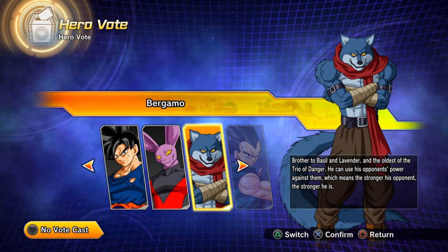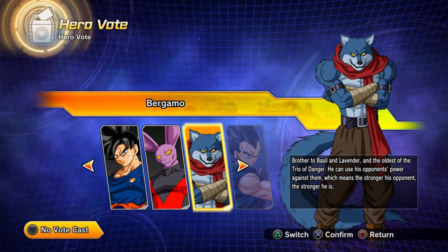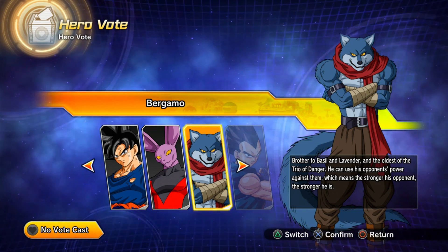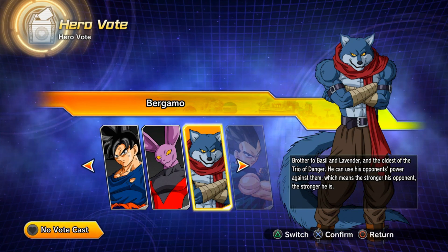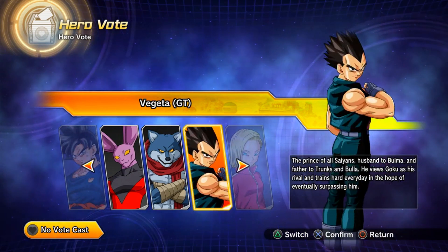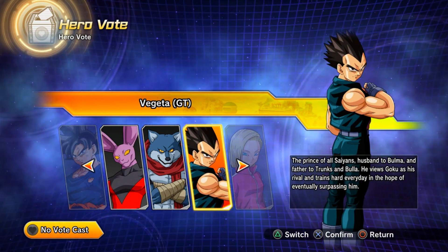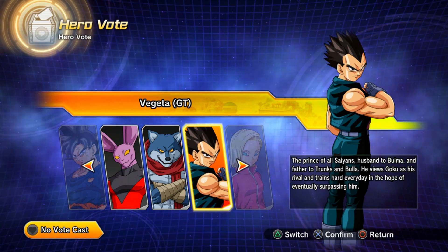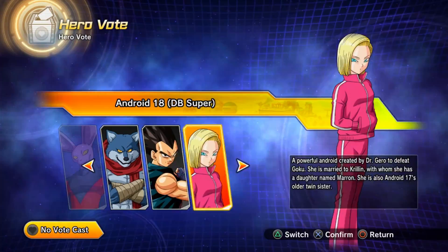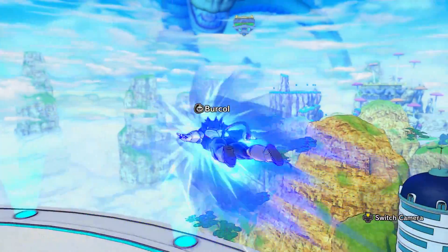We can probably take a guess that Ultra Instinct Sign Goku won the Canton City Hero Vault, the Dragon Ball Super King Vegeta outfit won the Costume Vault, and I honestly don't know who won the CC Mascot vote — I personally voted for the Oracle Fish.